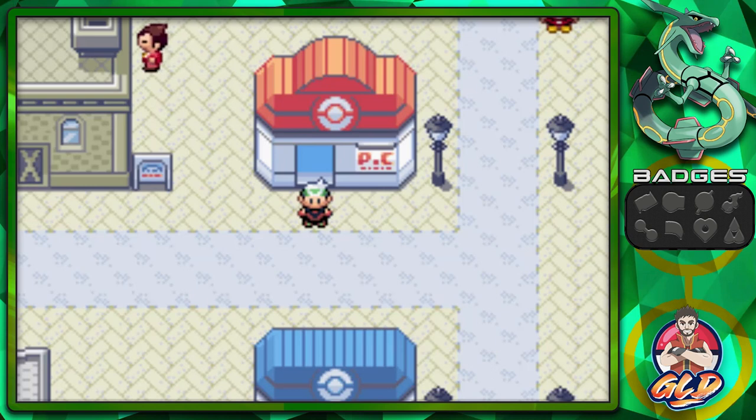What's up guys, it's me your host Draven, and welcome to another episode of our Pokemon Emerald walkthrough. In our last episode we went through the Petalburg Woods all the way through Route 104, and now it is time for us to be right here in Rustboro City, explore just a little bit.